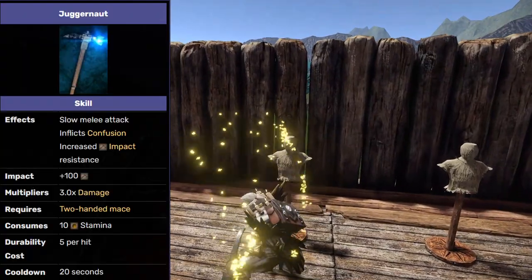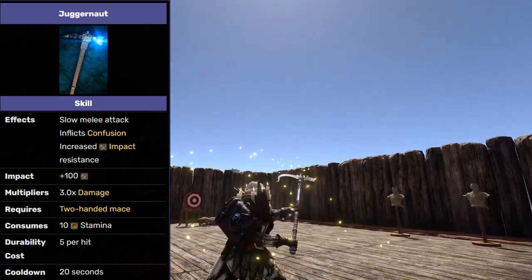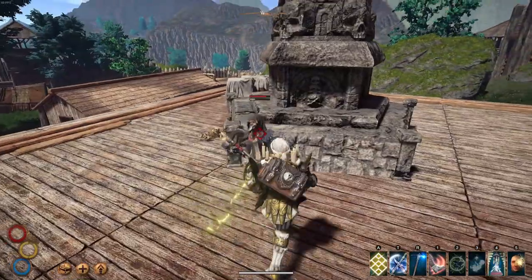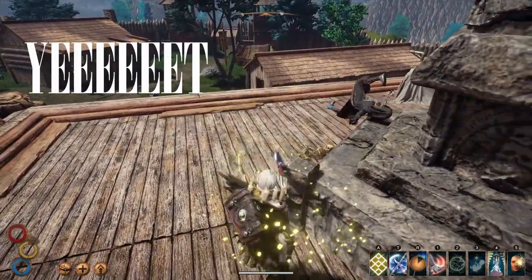The Warhammer's moveset is perfectly designed to maximize DPS on enemies that are constantly staggered. The unique skill of the Warhammer is called Juggernaut. It is a very slow but incredibly powerful strike that inflicts confusion. It's also very fun to use as it tends to send enemies flying if you kill them with this move.